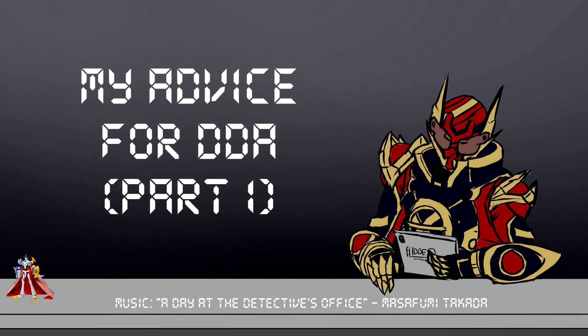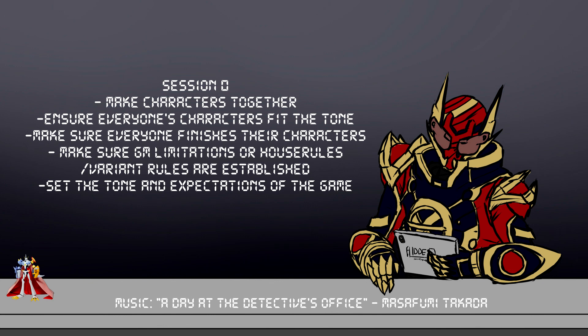Now it's time for my subjective advice — these are my views, not necessarily representing the views of RKD. Point one: when you're making player characters, sit down with the rest of the group, have something called Session Zero, and everyone gets together, sets up their expectations for the game, discusses their character concepts, and the GM sets up any limitations on what Digimon can and can't be used, any variant or house rules, that sort of thing.